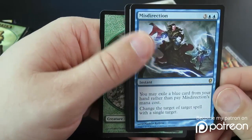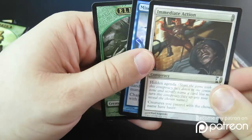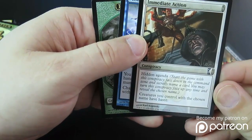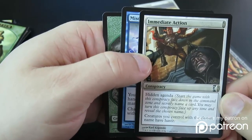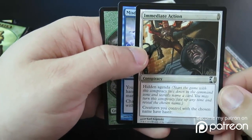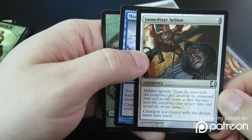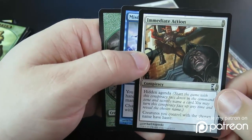This has been two amazing packs for patrons of the channel — Misdirection and Supreme Verdict. We've also got a conspiracy here: creatures you control with the chosen name have haste. This is actually really good in draft. If you're able to pick up four or five creatures in an aggro deck, Immediate Action is a very good conspiracy. It's not really cube playable because most cubes are singleton cubes, but it's very good in a draft.